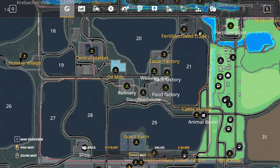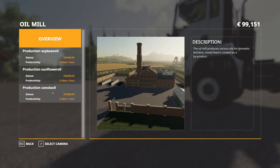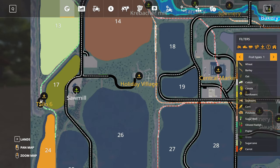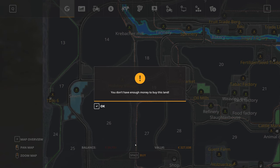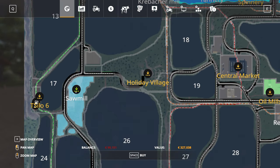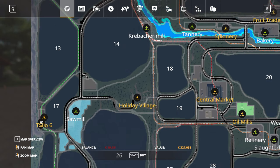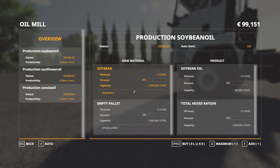Let's have a look at the oil mill. If I just purchase this very briefly and hop into the Global Company, we can check out the oil mill and see there are three oil productions: soybeans, sunflowers, and canola oil. We also need empty pallets for that, and if we wanted to get those pallets for free we would have to purchase the sawmill. My point is there is a production chain going on on this map — we create pallets, bring them to the oil mill, and start producing with our crop. Until you own more and can create everything in the chain, you always have the option to buy pallets yourself.